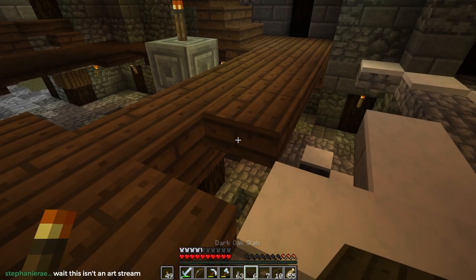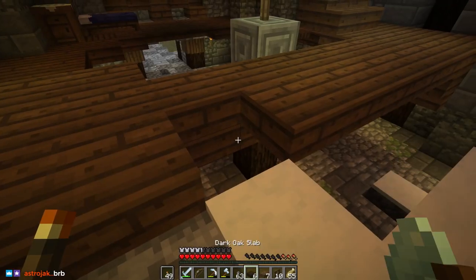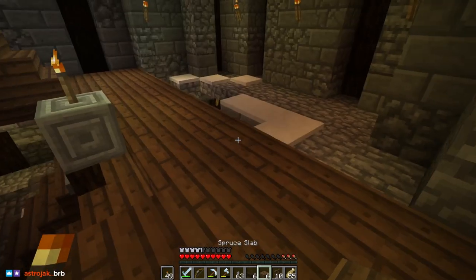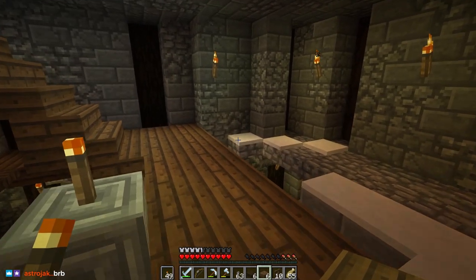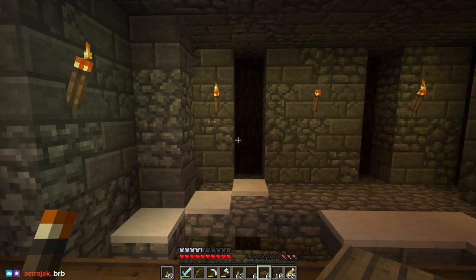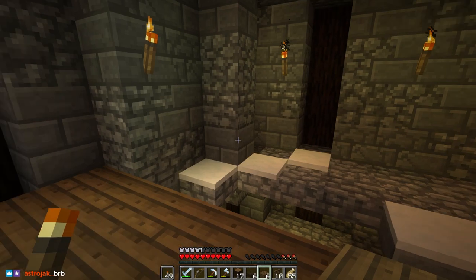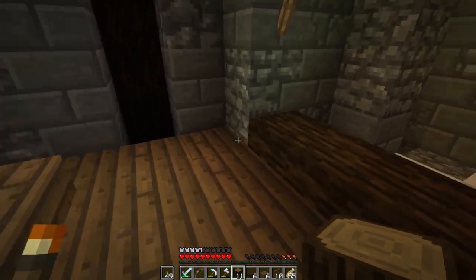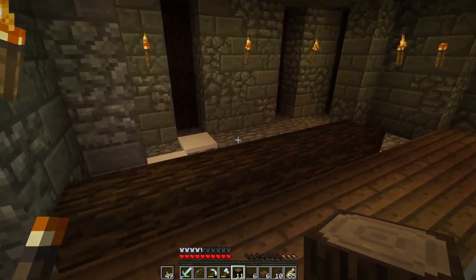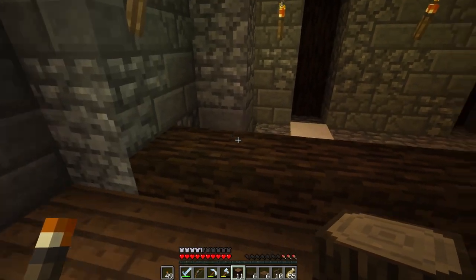It's a bottom slab so we can't use stripped logs or anything like that - well, I guess we could if we went up to a full block height. What would happen if we went up to a full block height here? No, I don't like that either. It feels kind of claustrophobic.